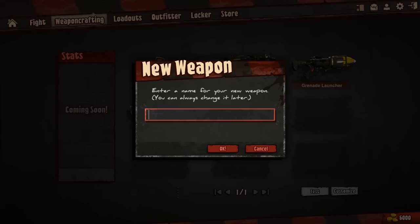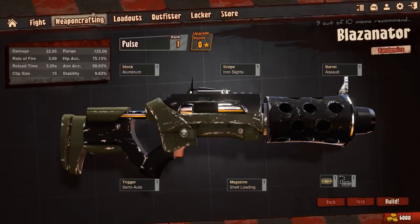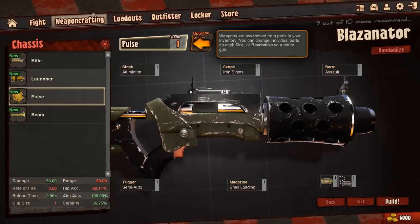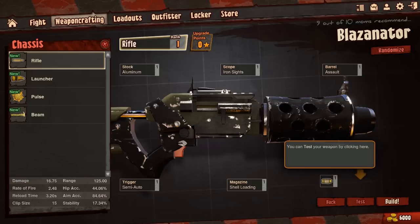Okay, it says enter a name for your new weapon. Let's go with 'Blazonator.' The Blazonator Pulse — let's make it a rifle. We'll start basic and test your weapon here.